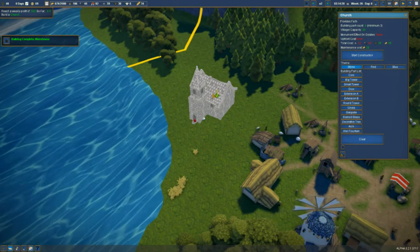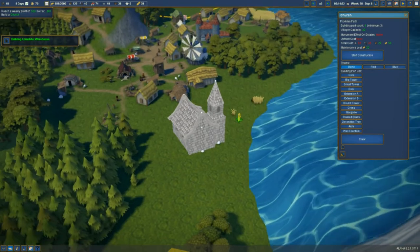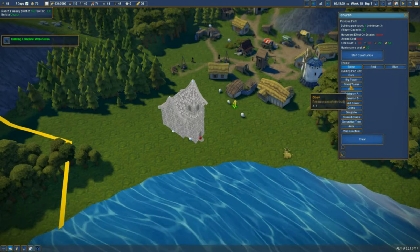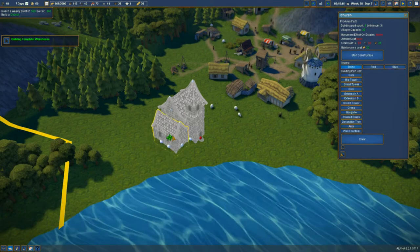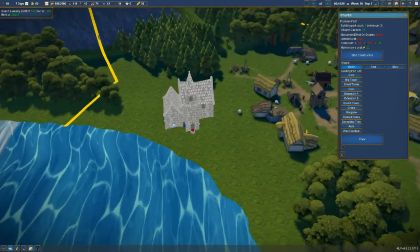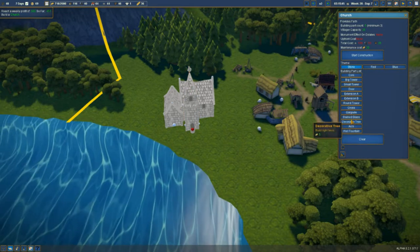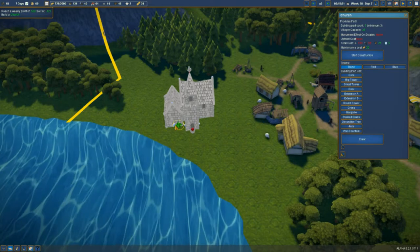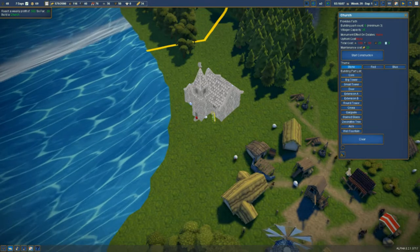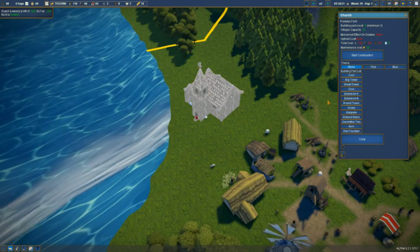We need a door of course, and an extension at the back with a gargoyle on top. We'll put a light there but not going to worry too much about that.